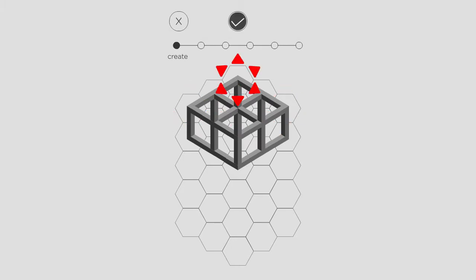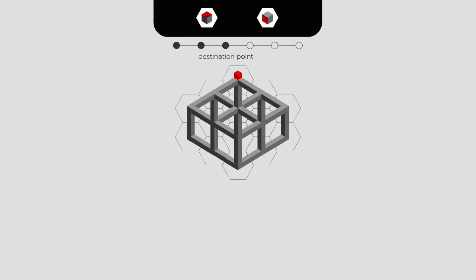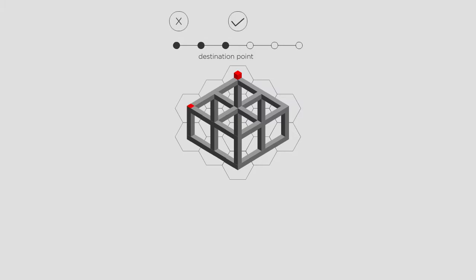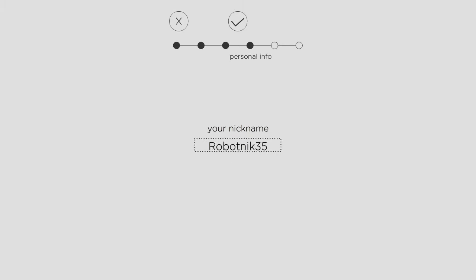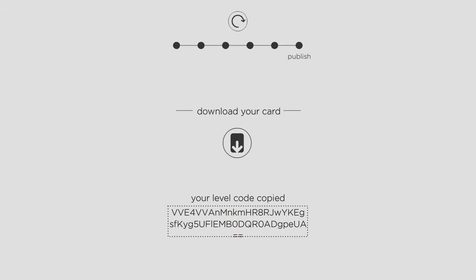After you've created the layout of the level — this is just for demonstration purposes — you can place a start point and then a destination point, which you can place absolutely anywhere you want. Then we have personal info where I just put my username in. Then we have to play and test the level, which is going to be pretty easy because all we have to do is roll to that one corner. Actually there's a second way I can do this — I can rotate around the outside and go down this one pillar, and that still takes me to the destination. I guess there are actually two ways you could beat my incredibly shitty level.